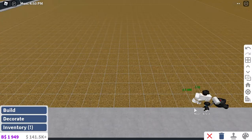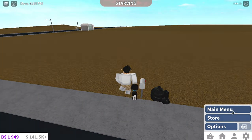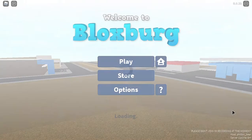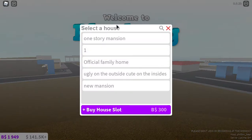I'm gonna sell the stuff in the front because I want money. I'm not that rich — I'm very poor, but that's beside the point. Maybe I'll put timestamps in the description if I remember to. The next plot is the Official Family Home. I know all of these by their order, not really by name.